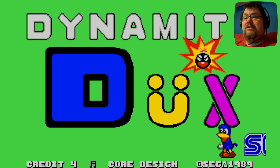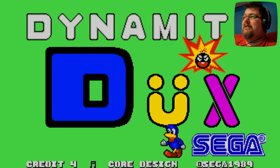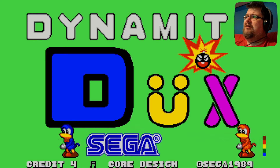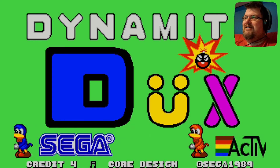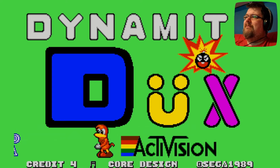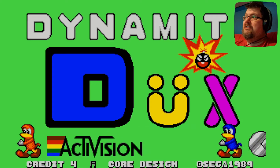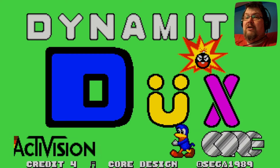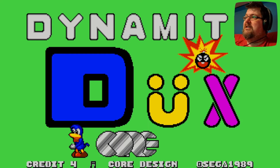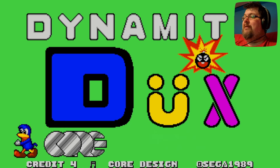Hey everyone, this is Pete and welcome back to Atari ST A to Z, where today we have reached D, which means it's time for Dynamite Ducks — or Dynamite Dukes, if you want to be picky with the umlaut. This was one of several games released through a partnership between Sega and Activision, and it was actually developed by Core Design — we saw Carve-Up from Core Design in the previous episode.